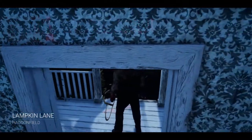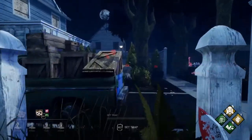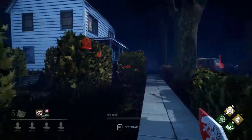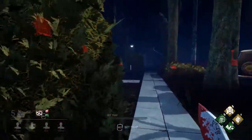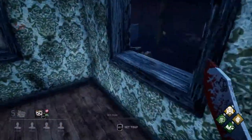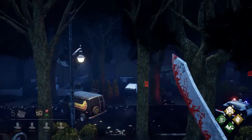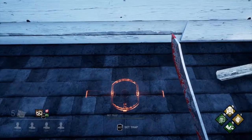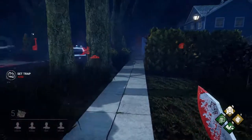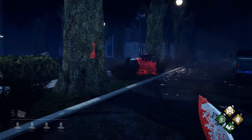Welcome to Lampkin Lane. I actually pulled this offering to use it. This would probably be a better place to get our stuff done. This is actually my old build as well. We gotta go to this window here — we set a trap right here. They are unable to use that window now, so it'll help us catch at least one survivor.